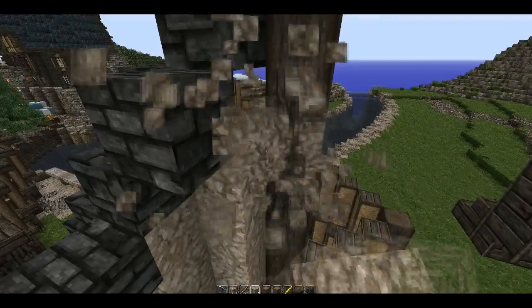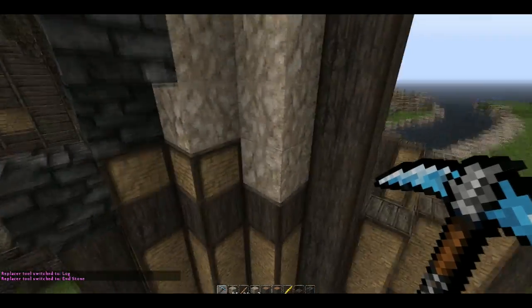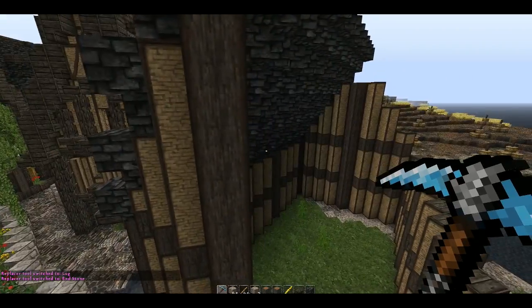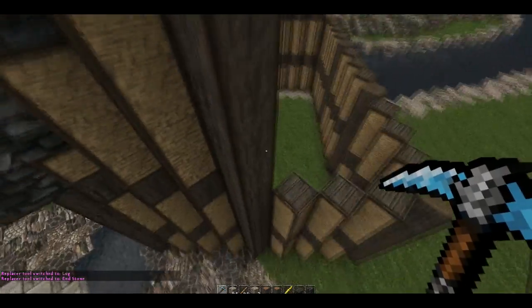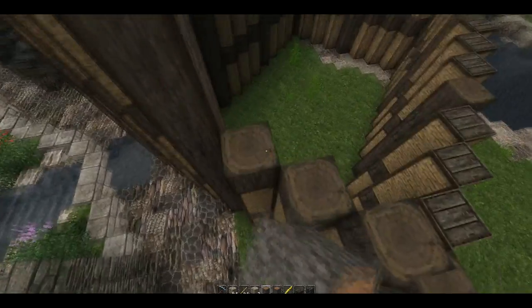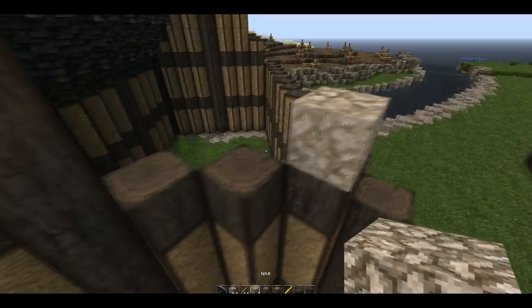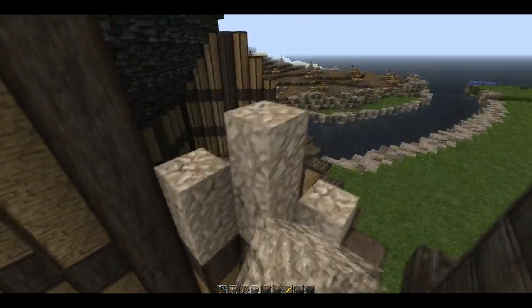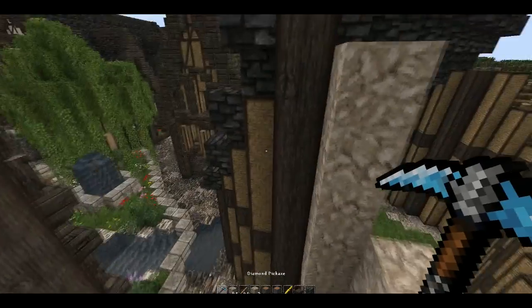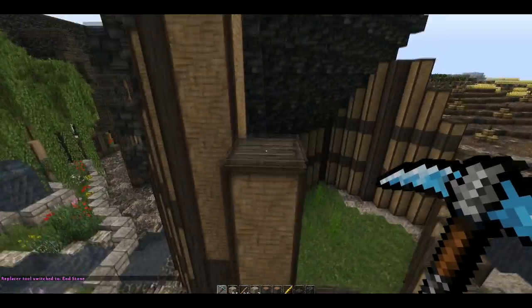And that'll be the basic structure — I won't do the details in this episode. Also, another thing about having a dual monitor is that if I want to make time-lapses, I can just have a movie going on one screen and be building on the other. So that's a good thing. I keep grabbing random blocks and pressing the wrong buttons — of course it takes time to get used to a new keyboard.